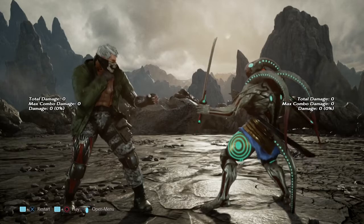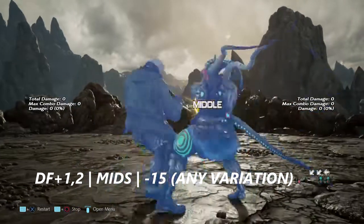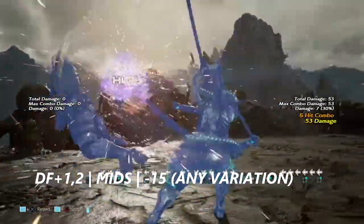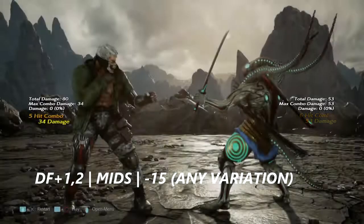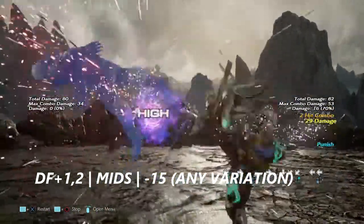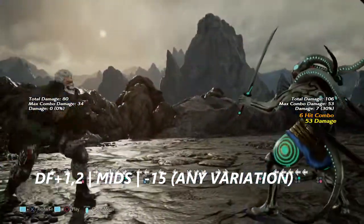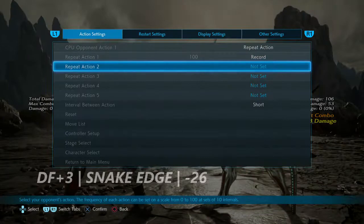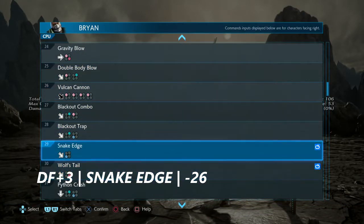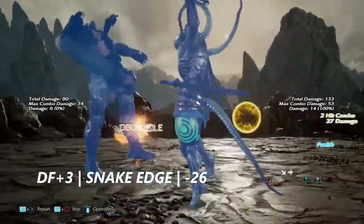Brian only has two moves that are launch punishable on block. The first is down forward one into two — it doesn't matter how many ones he does; if he does the two and you block it, it is launch punishable. The second is Snake Edge — we all know what this move does. It's negative 26 on block.